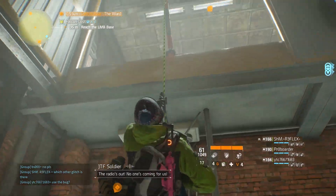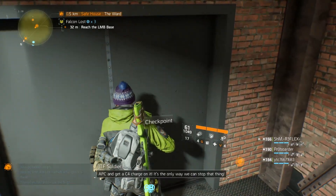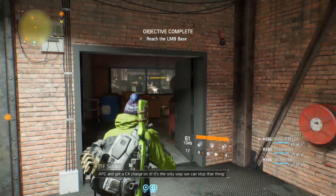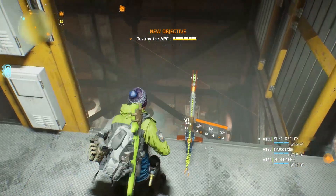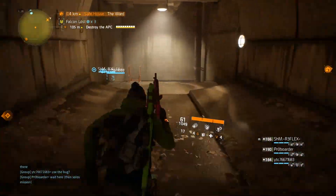Here's a new method for cheesing the incursion after the hotfix that went out on April 15th. First, run past all the enemies in the starting area until you reach the door to the APC area. Open it, but don't go through. Instead, run back to this ladder.